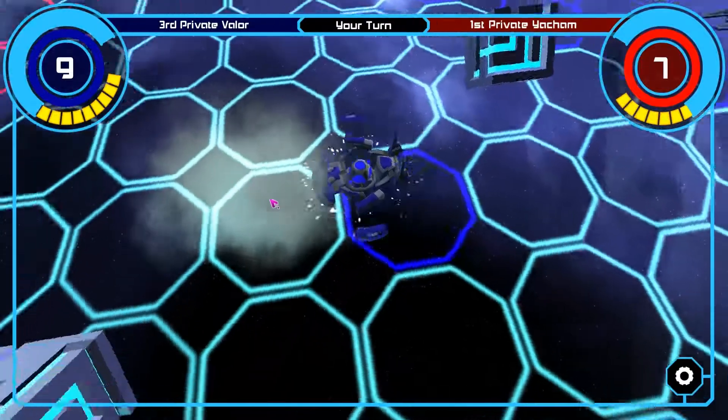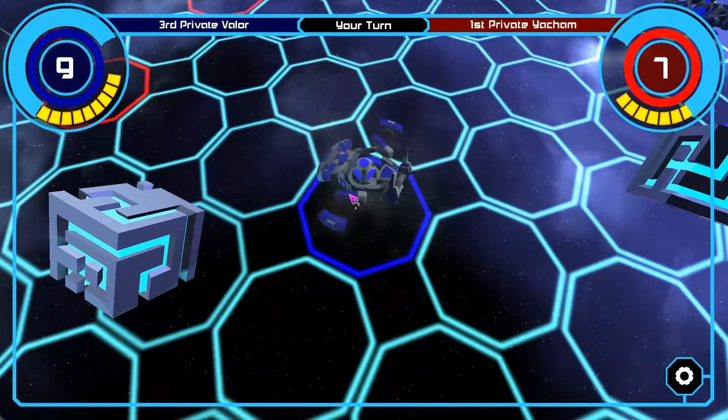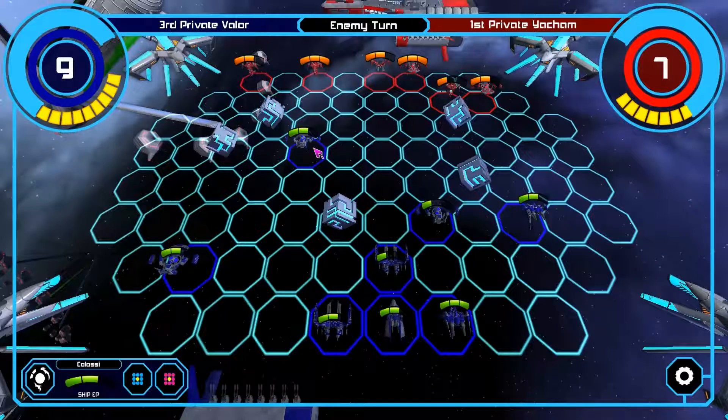Every ship in the game does one damage, from what I can tell. So you have these bars which show health. In this case, this guy's got one health, so we're gonna take my Colossi here and we're going to attack him. And he's dead. And I take his spot. Absolutely delicious.